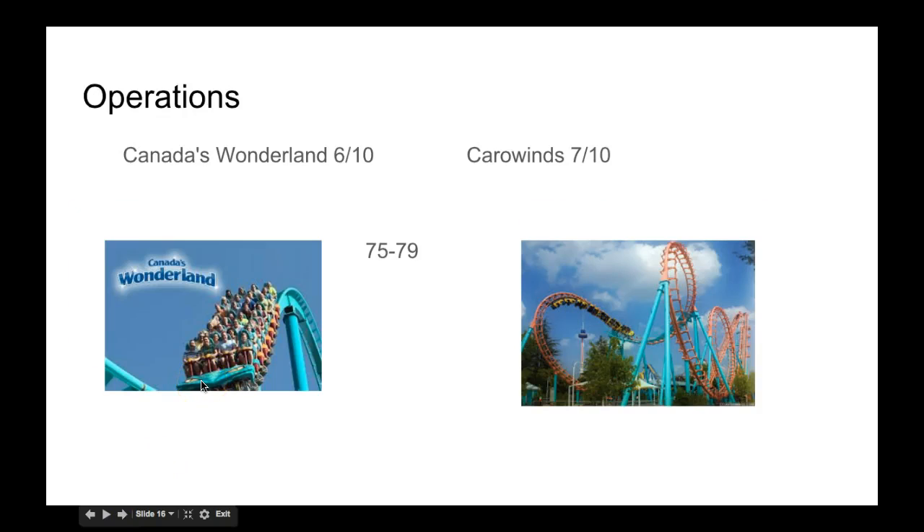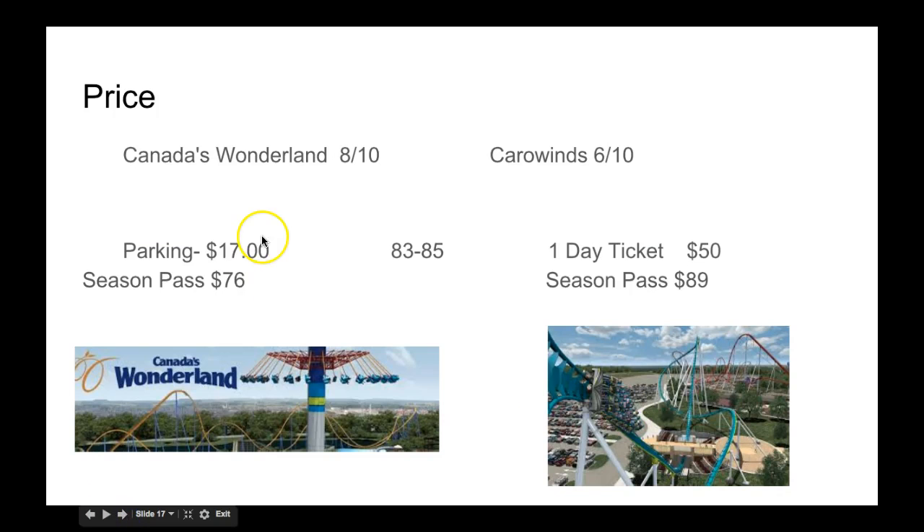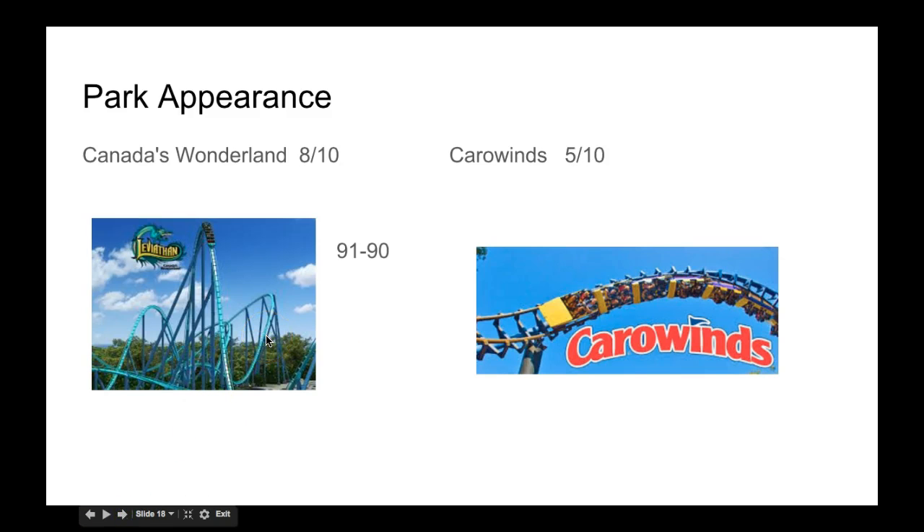Now the operations. This will go to Carowinds because they dispatch trains a little bit quicker than Canada's Wonderland. Now the price. This will go to Canada's Wonderland because it is a little bit cheaper than at Carowinds. Now the park appearance. This will also go to Canada's Wonderland because the park appearance is a little better.